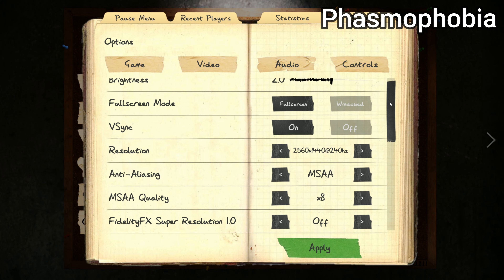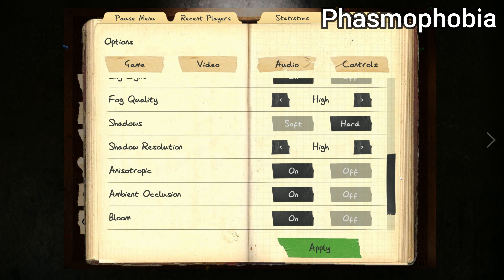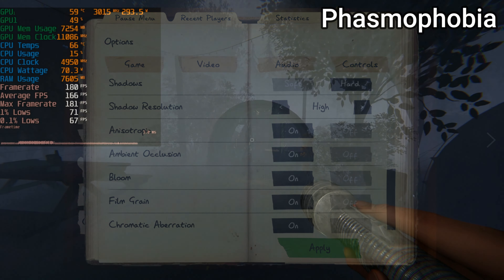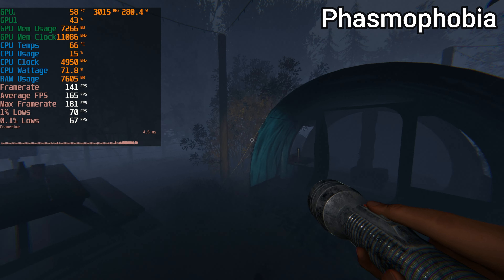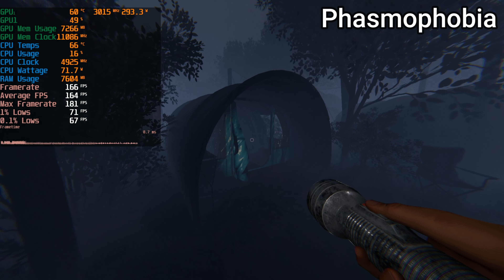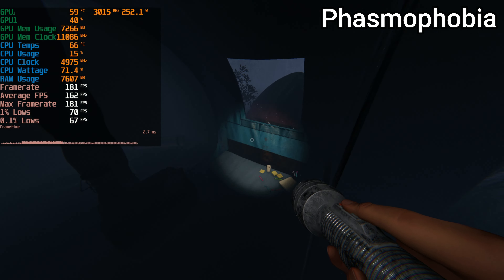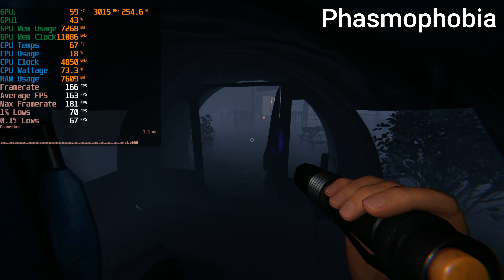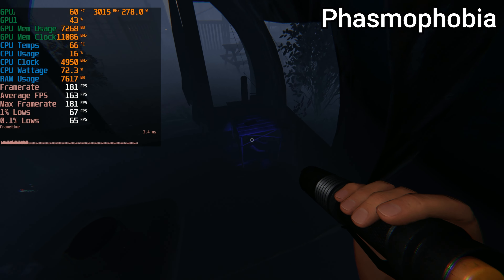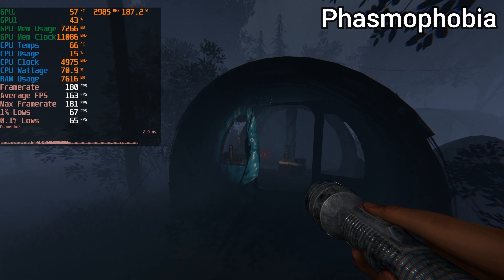Right before the racing games we have Phasmophobia. This game is one of my favorites with hundreds of hours sunk in, but it's more of an honorable mention — it just runs well and it doesn't really matter as long as you have 60 FPS given it's a ghost finding game. As you can see, this is more of an engine-limited game, as even with the 7950X3D it does not take many resources at all to run this game at really high frames on one of the most intensive maps in the entire game.